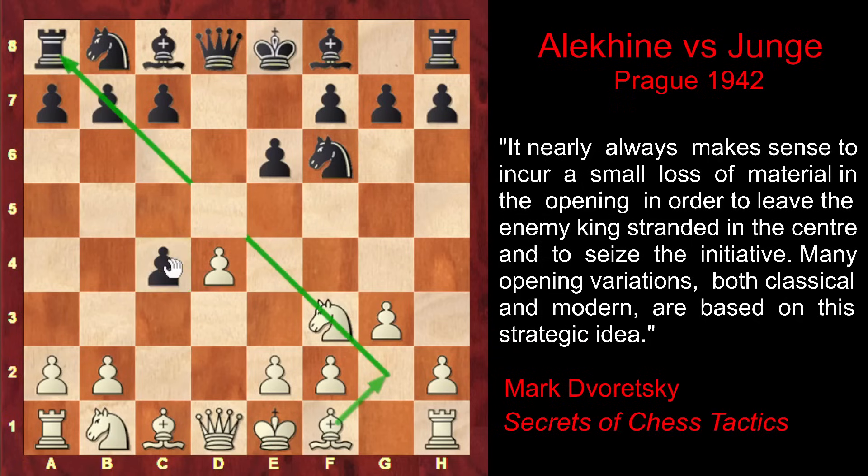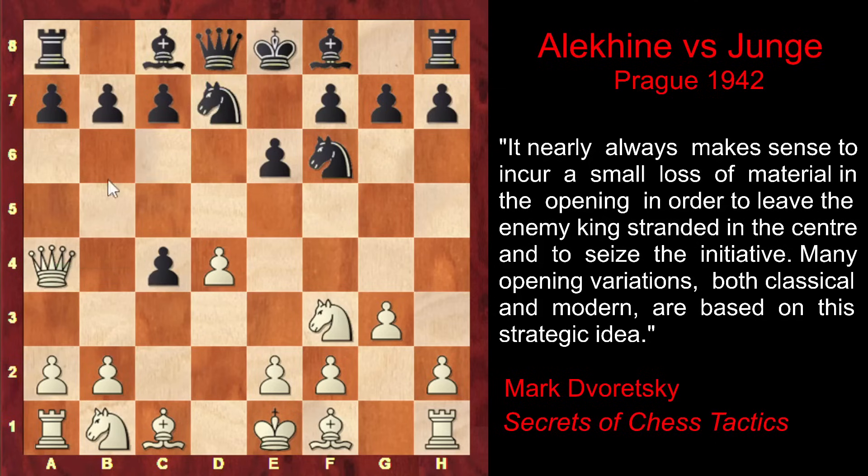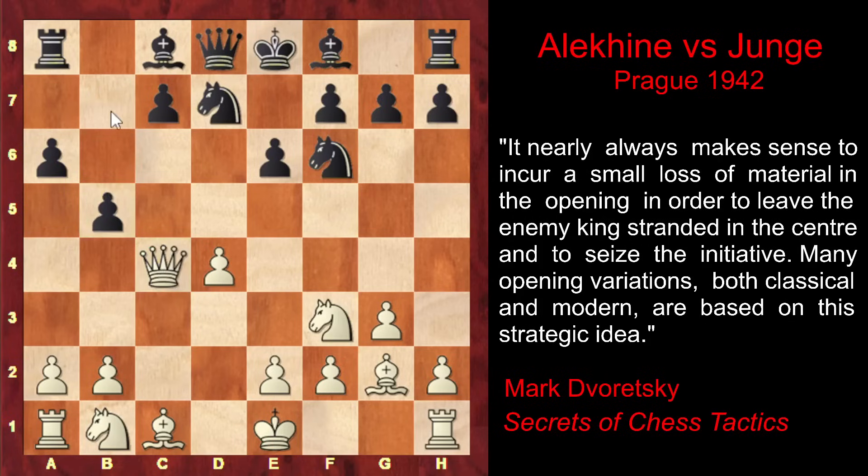Black captures on c4, and in order to get his pawn back Alekhine gives a check from a4, also targeting the pawn. After Nd7, before capturing on c4, Alekhine fianchettos his bishop. Black plays a6 — now he is ready to play b5, defending the pawn — that's why Alekhine captures on c4, and b5 follows, vacating the b7 square for the bishop in order to challenge White's light-squared bishop on the long diagonal.